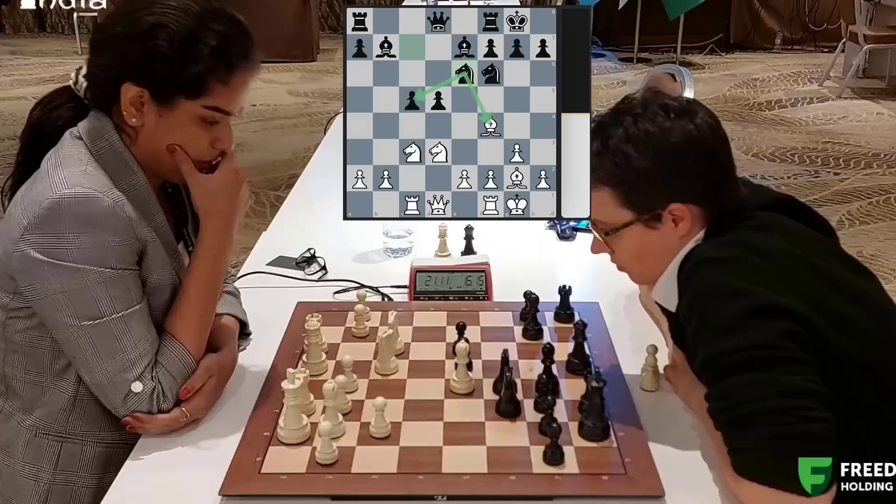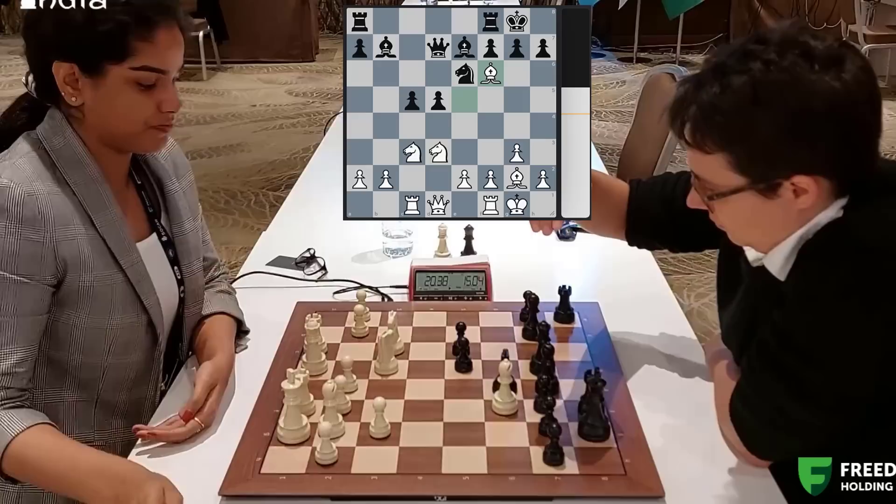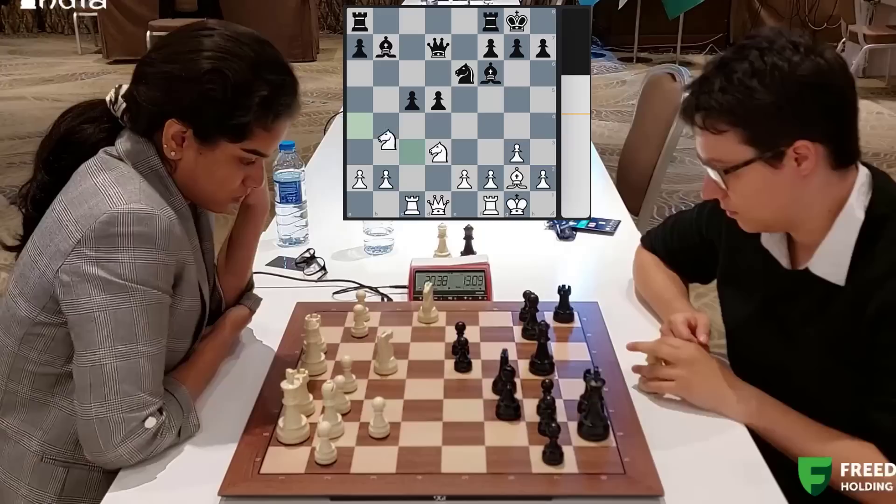Priyanka goes bishop e5. Now rook c8 - important to keep this defended. Queen d7 - not a good move. Priyanka now takes. You take back. But the problem now is this pretty move: knight a4! She finds it. Knight a4 is amazing.